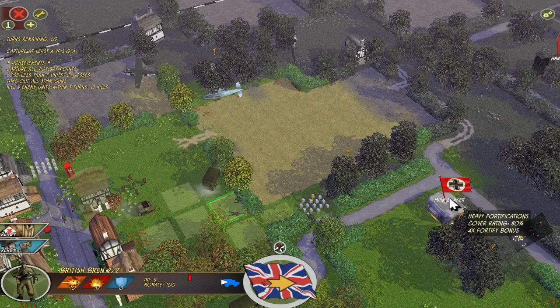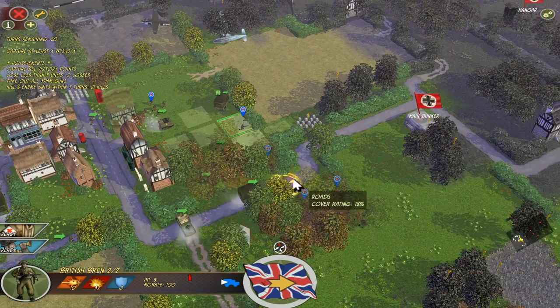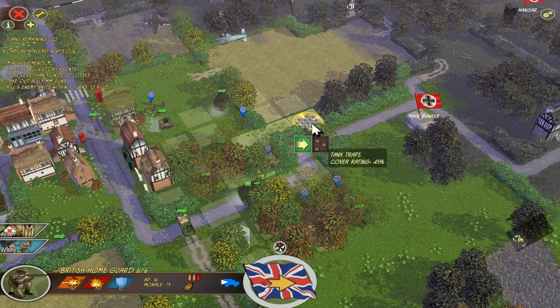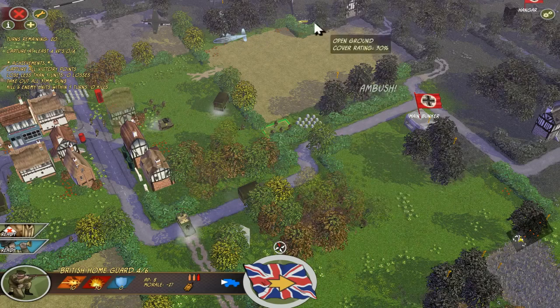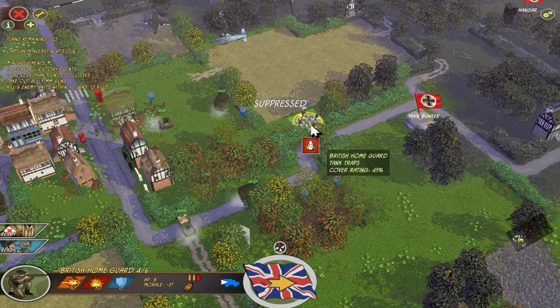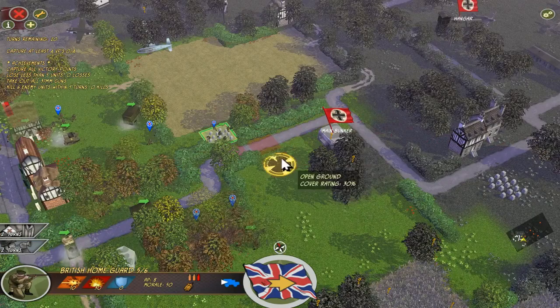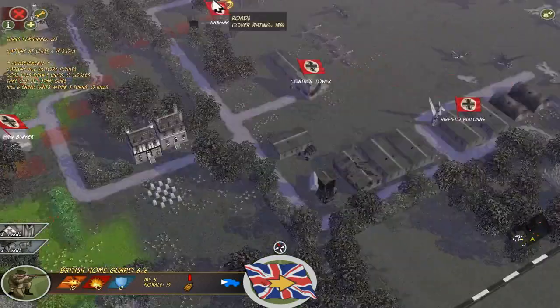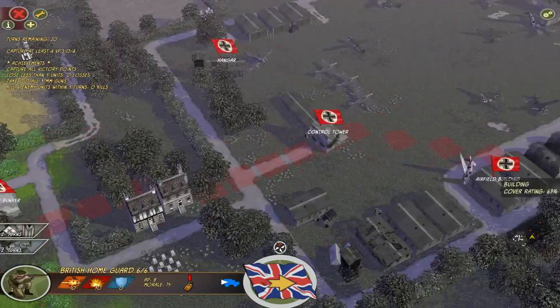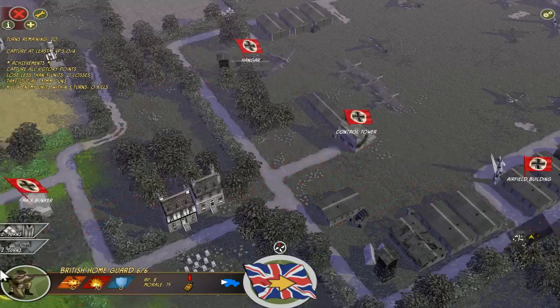We can shoot from here — perfect. But no suppression happened yet; at least we have another shot on the bunker. Now we take some risk and bring the home guard in here, even if they might get shot from the bunker, to have one more unit shooting at the main bunker. And maybe we can take it quickly. Now the ambush happens — I just knew it would happen. But they retreat to the right place — very nice. We can recover their morale and patch their casualties. So that was still a good move. We have to take some losses and some risk, as we don't have so much time to take all four positions.